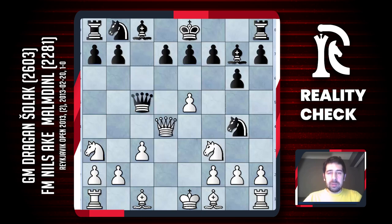White's position looks really good but maybe black can still fight. In any case, Nils played here the move d6, which looks like a logical move — defending his queen and also defending the knight on g4. Now I took on c5.